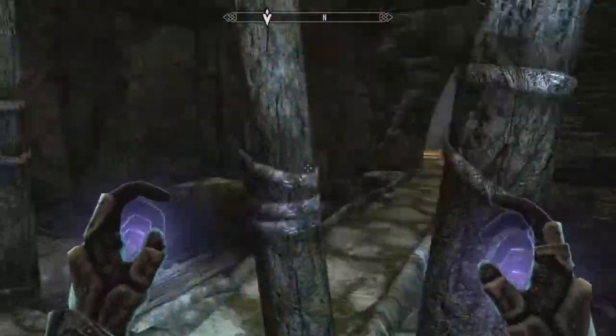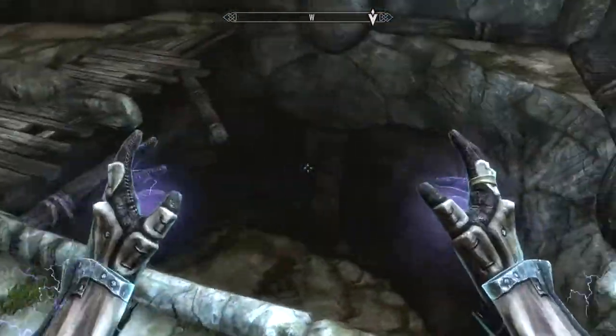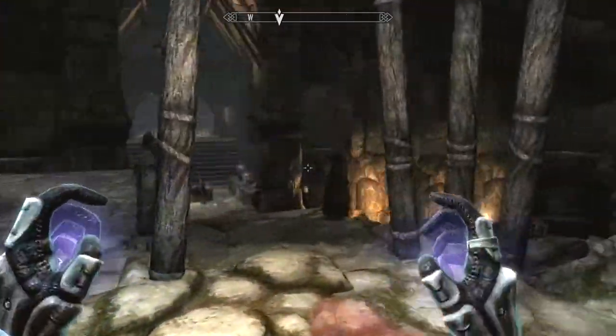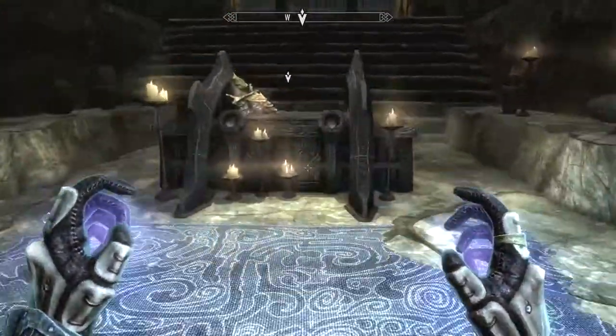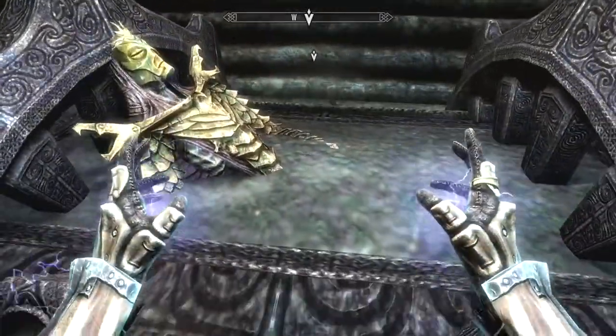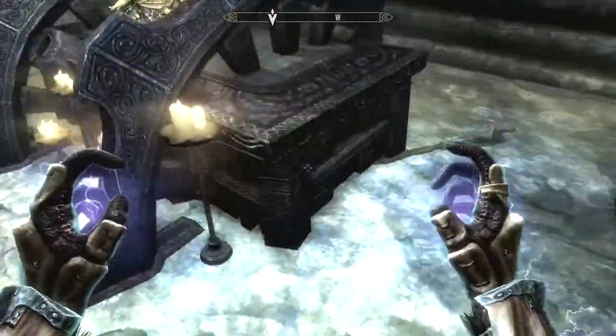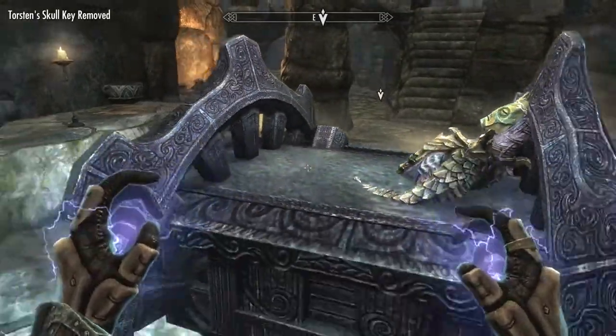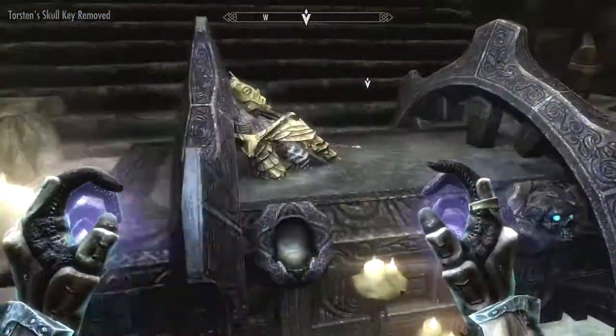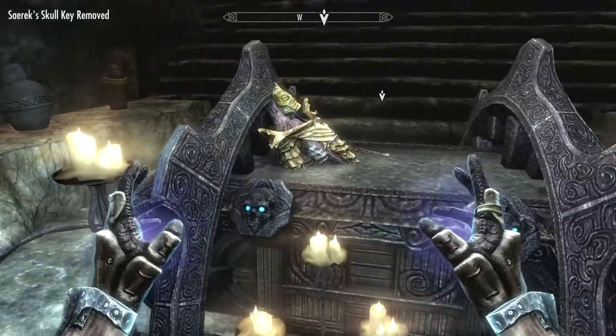To unlock the Sacrofogus in Rognwald, you have to collect two keys. One of them is from Rognwald Krets and one of them is from Rognwald Kanner. Then you need to put them in the slots, and that's how you open the Sacrofogus.